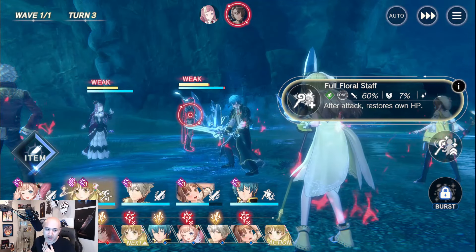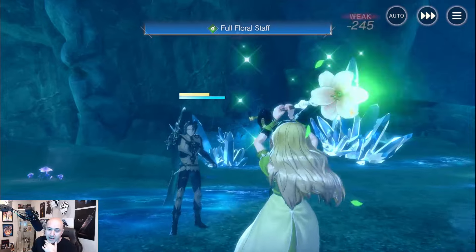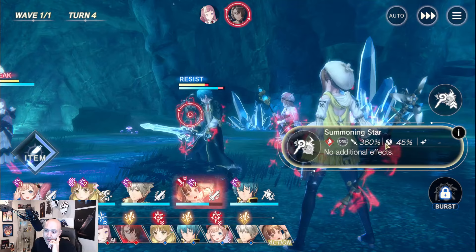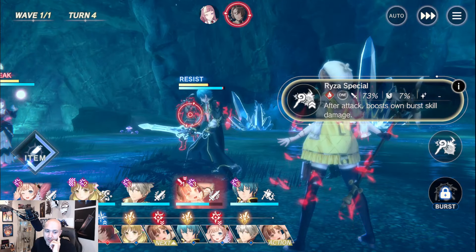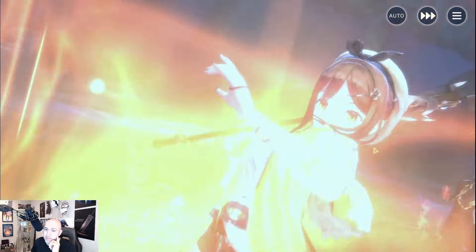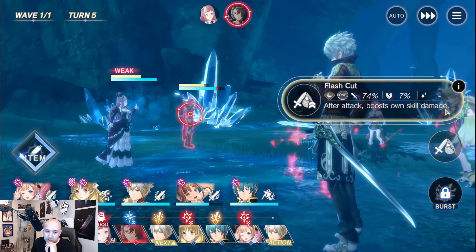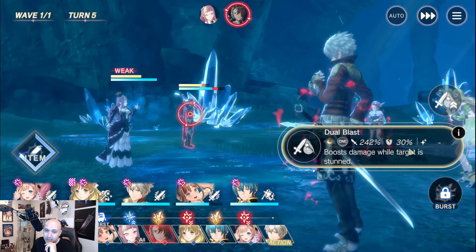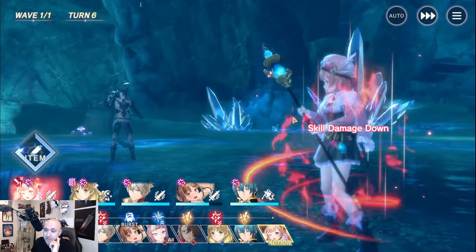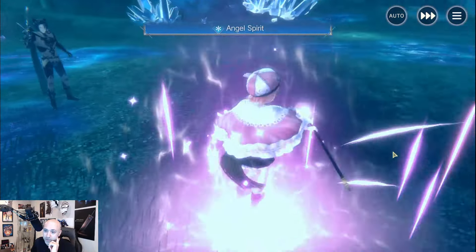We have a burst on her — if I keep it the same it switches; I can pass it to Rizza. We're going to switch that up and do the regular attack. Now everyone should use their second skills to keep the turn order as-is. If I do the first skill, she gets the burst — so make sure you use second skills to maintain order. Key rule: skill ones will manipulate the timeline, skill twos will maintain it the same.